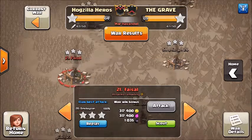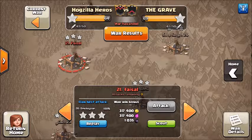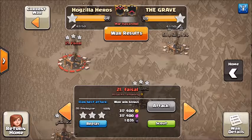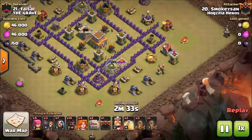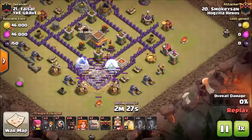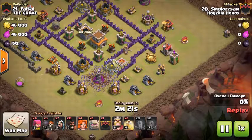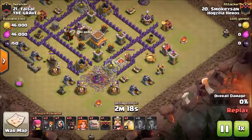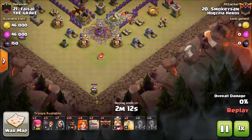For the final attack in the series, I'm going to highlight my attack on number 21. Normally I'm a dragon attacker, so this is my first time trying a different strategy during a war attack. I'm going to drop quad quakes right down at the six o'clock position just to open up all the way to the core. Then I'm going to drop a hog to go after that cannon to lure out those CC troops. Now I'm going to drop an archer down at the six o'clock to bring them down there.